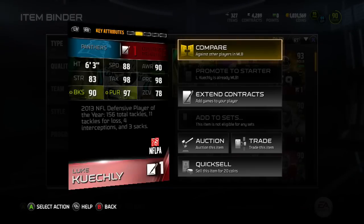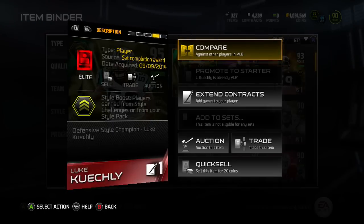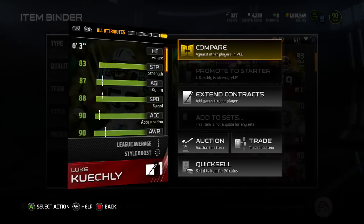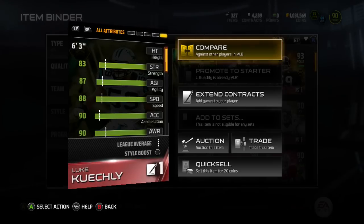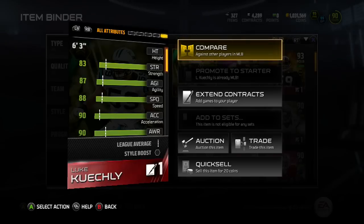Right now you can snag him on the auction block for around 100K. That's the cheapest you can find him. He's even better than the Ray Lewis, who's also 95 overall, and Ray Lewis is going for like 400K. So you can save yourself a lot of money and get a better linebacker who's been out since day one.